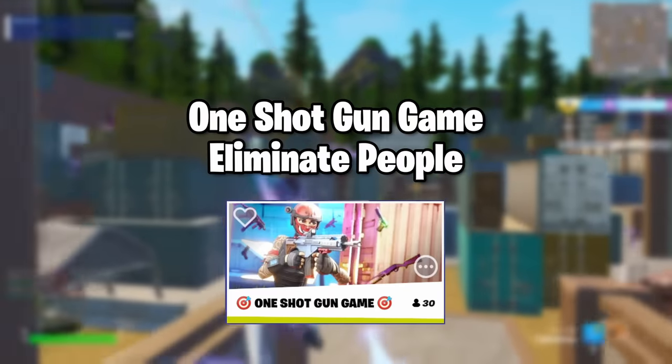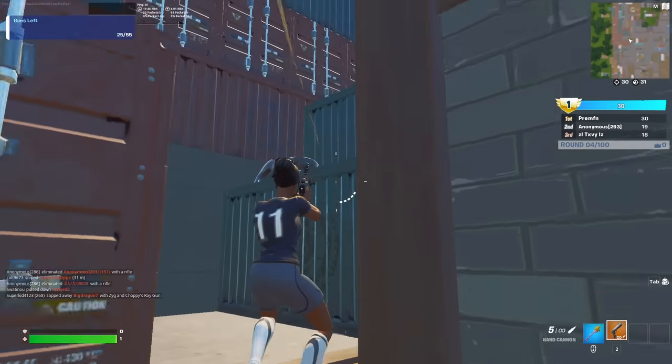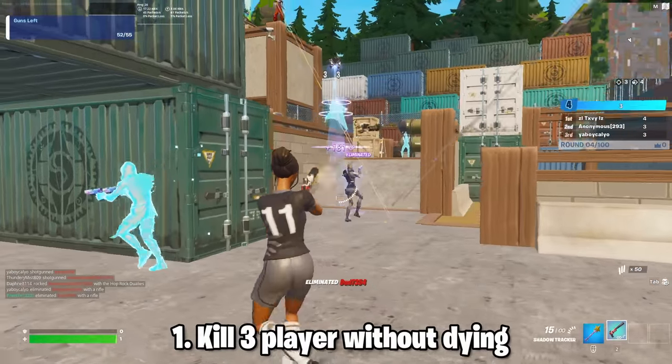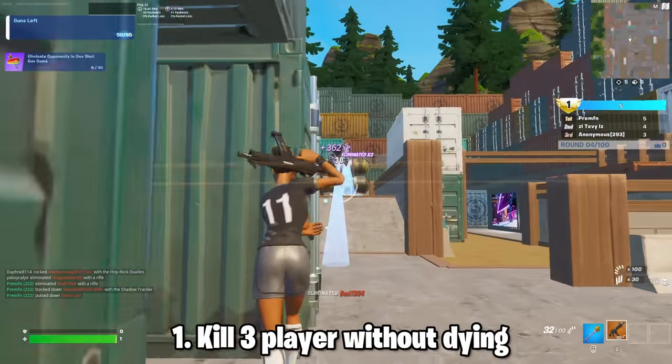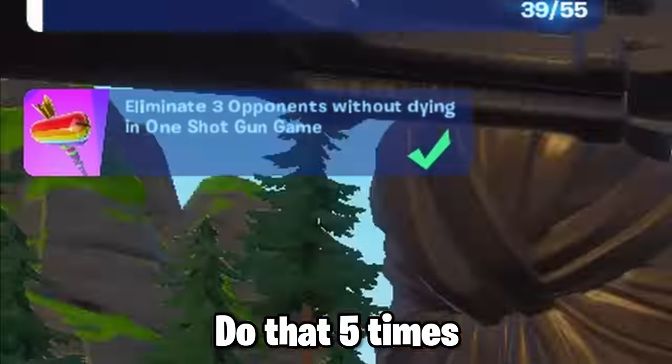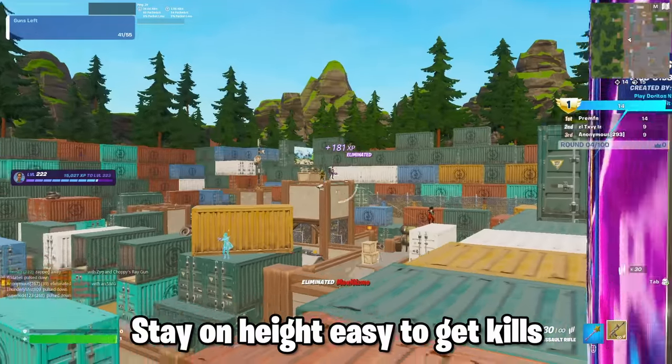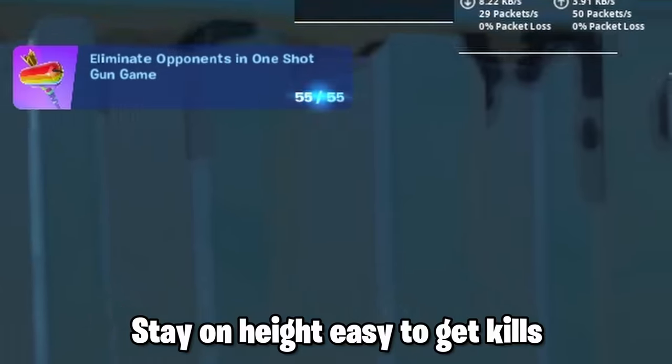The second island is One Shot Gun Game. In this map, everyone is one shot, and every kill you get your weapon changes, and first to 55 kills wins. The first quest is you have to kill 3 people without dying, and you have to do that 5 times. The second quest is you have to eliminate a total of 55 players. For this, I recommend staying on elevation — it's really easy to get kills like that.